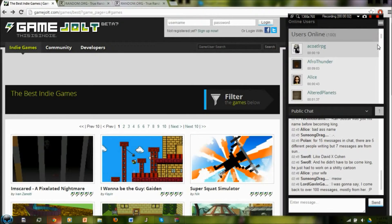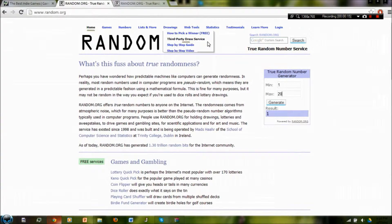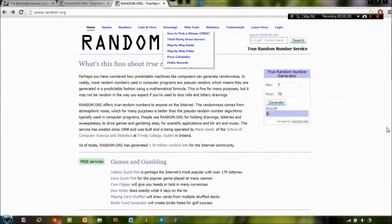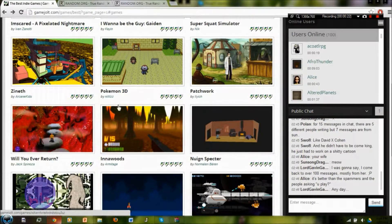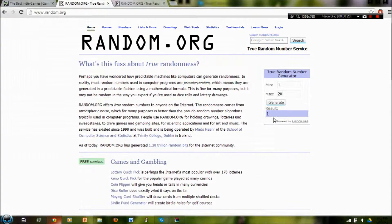Hey guys, this is Emery from Team Akiyess and today I'm bringing you a new series. We'll call it Game Roulette — I go on to the popular indie download site Game Jolt and choose a random page from random.org, a random page to go to, and a random game from 1 to 15 since there are 15 games on each page. We'll play it and see what goes on from there. Let's get started.